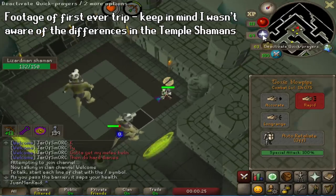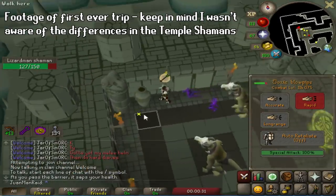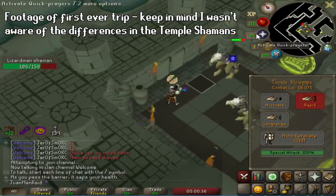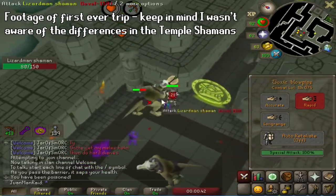These Lizardman Shamans are exactly the same as the Lizardman Shamans in the other places in terms of drops. However, graphically and in size they are not the same, which means they have slightly different behavior in terms of how they do their jumping attack, which I'll explain right now.